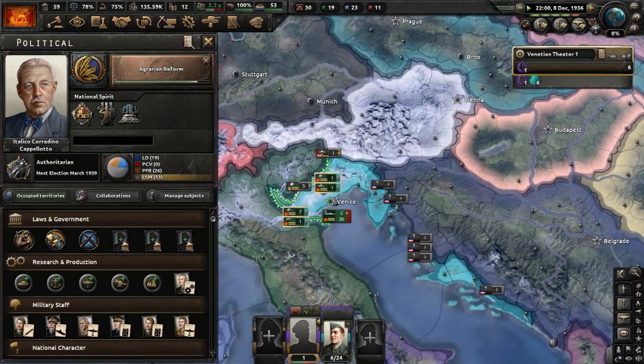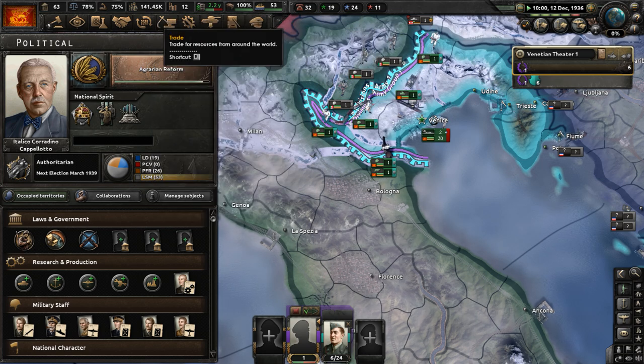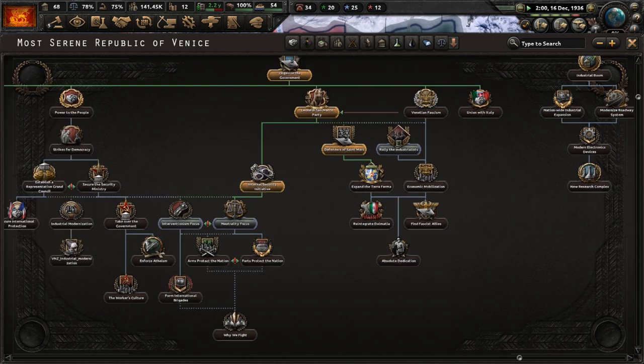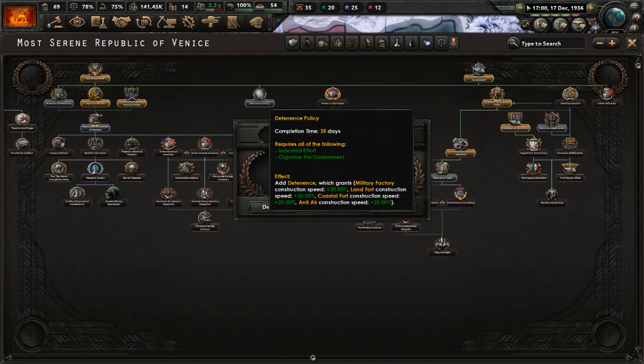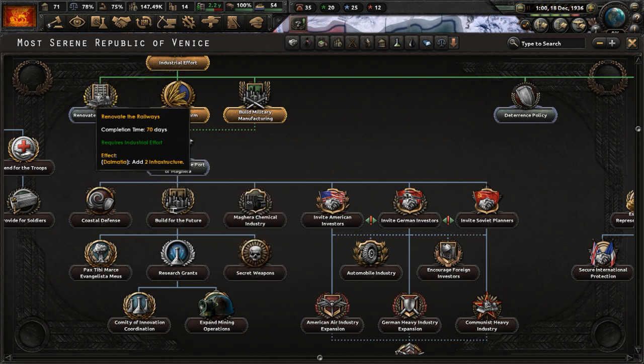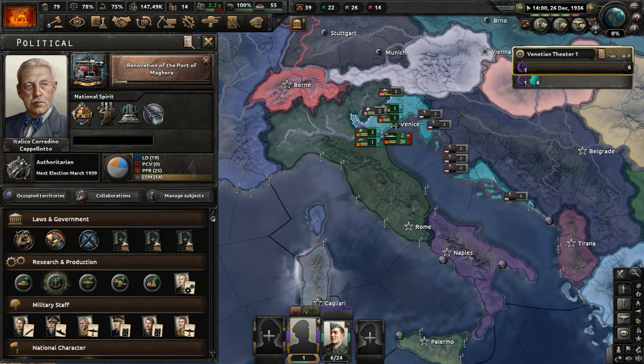Agrarian reform is nearly done — we have 141,000 manpower now, which is great, and we'll have a few divisions ready very soon. Agrarian reform gave us a couple of civilian factories and the Modernized Agriculture national spirit. We're going to skip renovating the railways for now and do Renovation of the Port of Maghara instead, which will give us one naval dockyard in the Dodecanese and one civilian factory in Dalmatia. Venice is improving its industrial situation, though we didn't start off with the best one.